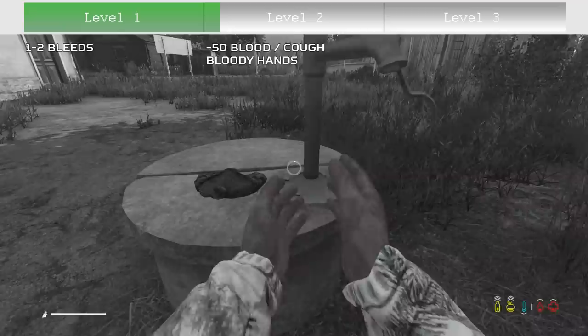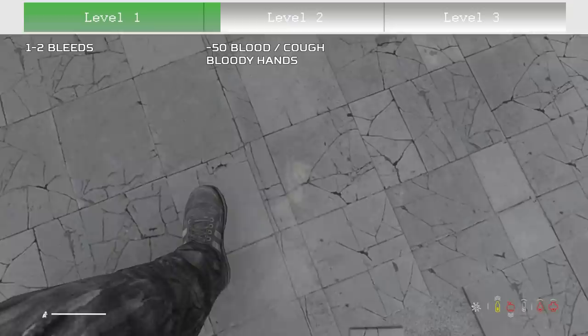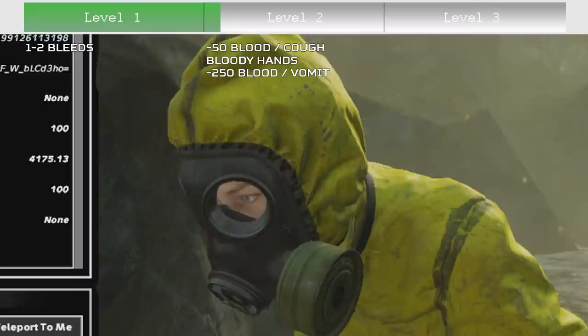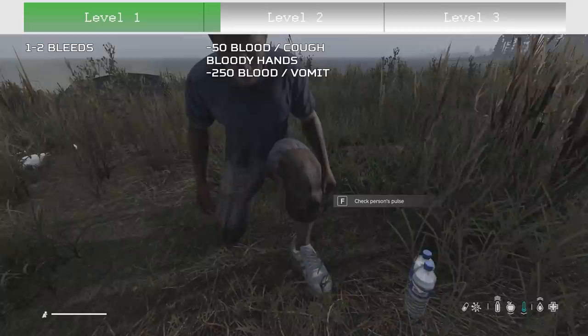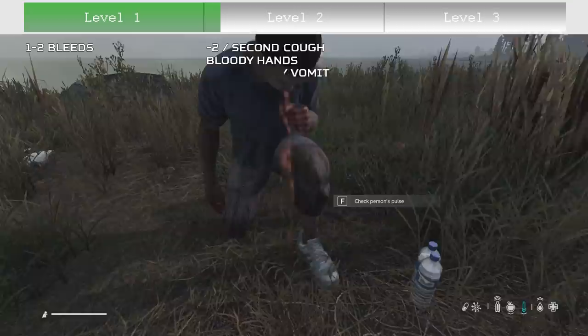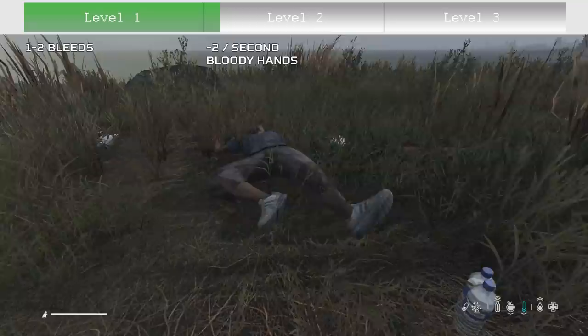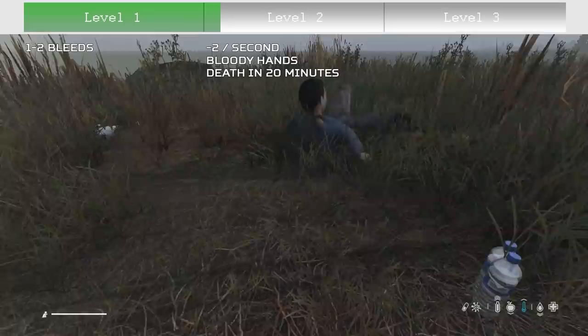If you escape with level two gas poisoning, every 50 seconds you will cough, and that cough removes 50 blood. Every time you cough, you also get the bloody hand status effect. Even though it's your own blood, you can still get salmonella from it if you eat or drink with bloody hands — making gloves or multivitamins very valuable. Every 250 seconds, you will vomit blood. Using some maths, you lose roughly two blood per second until you die, because like wound infection, this disease lasts a very long time. Even from full blood, that's certain death in 20 minutes without regeneration.